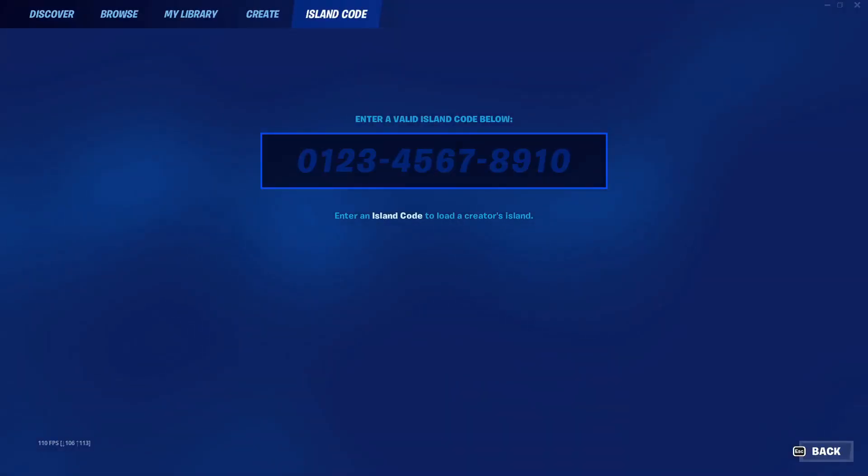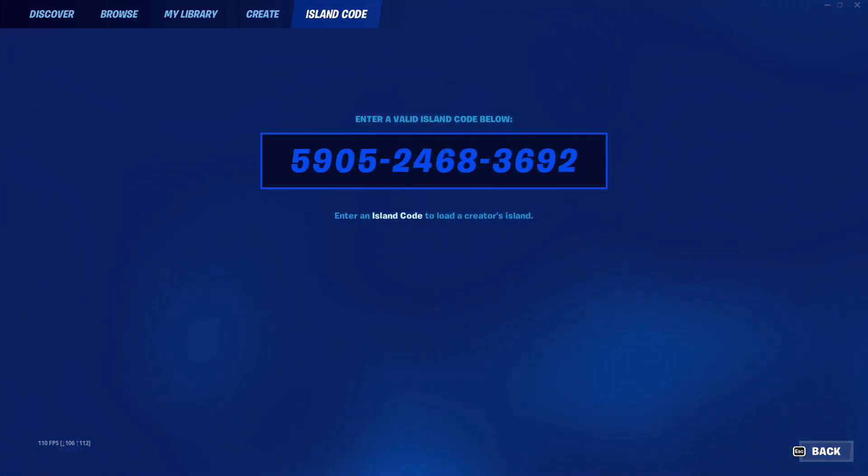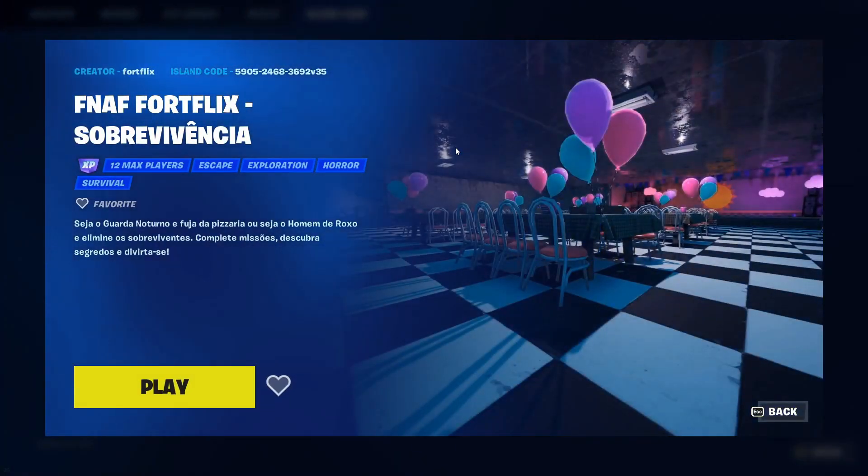But I just want to mention, these maps are not in order. By no means is the order fixed — the last one is the best one, so you can decide your own order. For the second map, you need to put in the code as 5905-2468-3692.